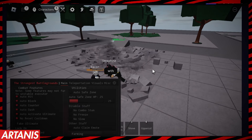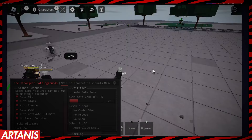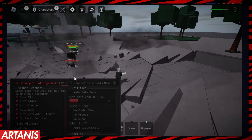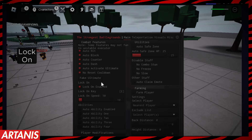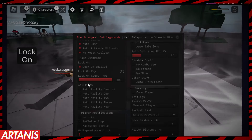You can see auto-dash working, and then the auto-hit once I equip — there you go. Now we'll reload and go back. We're going to just let it automatically hit. We need to unequip that and put on lock-on, which is an option. Lock-on speed: 100.